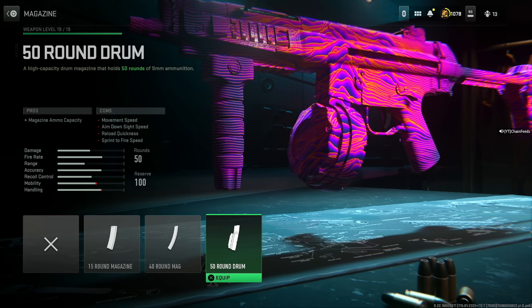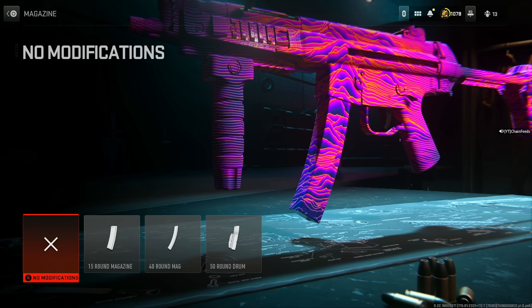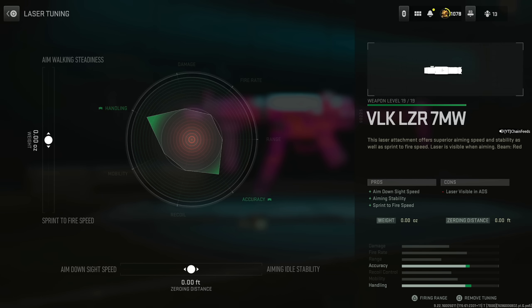40 round mag — 50 gives too many cons, 15 and 30 aren't it for Warzone. For the laser, put on the VLK Laser 7MW for aim down sight speed, aiming stability, and sprint to fire speed — it's not a bad trade-off for a super fast aiming SMG. Set the aim down sight speed to around negative 23.46 feet and the sprint to fire speed to negative 0.22 ounces.